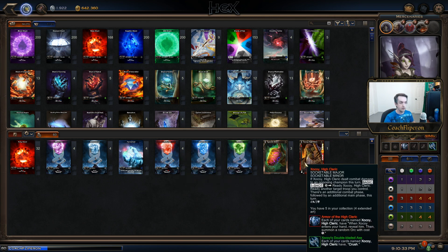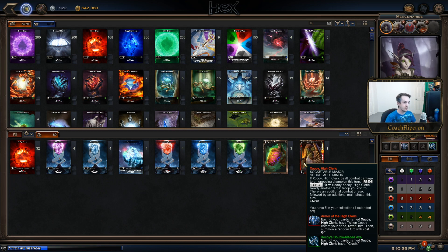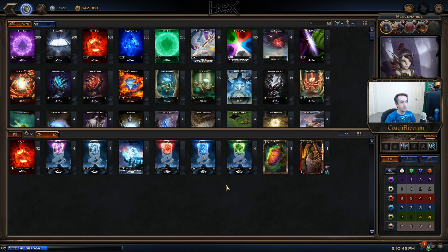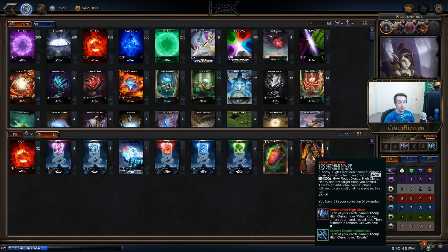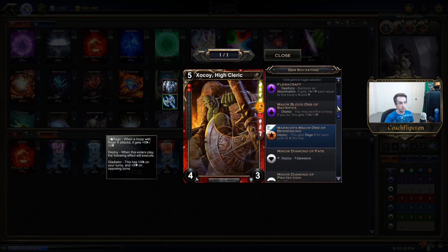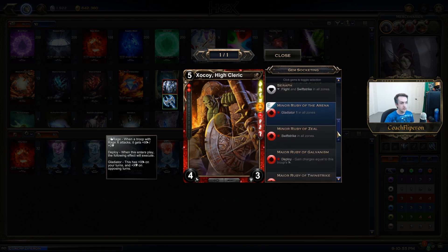Because acorns are spectral, they won't be affected by fate weaves. So when we fate weave, if we only have one card in our deck that is not a resource, we draw it — and that's how we ensure we get zukoy back. We're no longer using the minor warrior gem since it was changed. Instead we're going to use the minor ruby of the arena — gladiator one — which adds one attack.